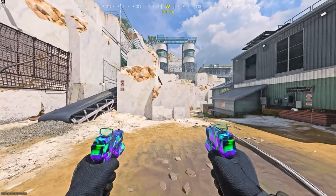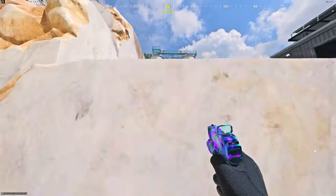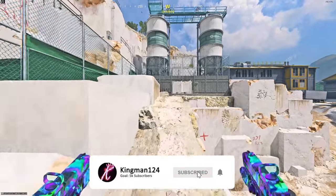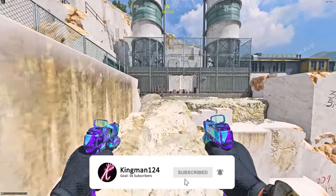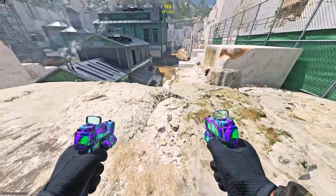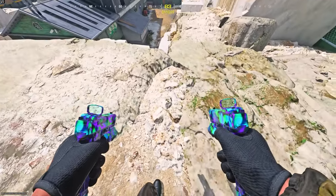To do this under-the-map glitch on Quarry in Modern Warfare 3, all you want to do is make your way up here on top of the pillars. Then go up to these rocks on the floor, and you'll notice you can literally just fall straight through the rocks and go under the map on Quarry — no field upgrades or anything needed.